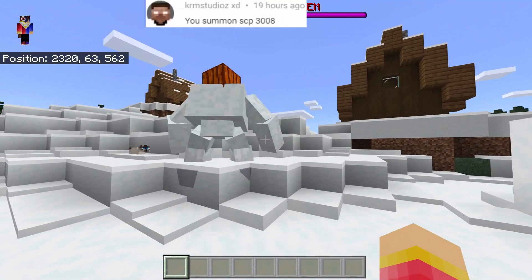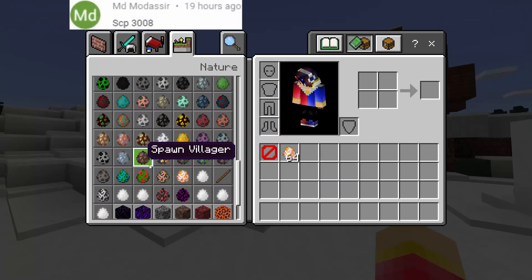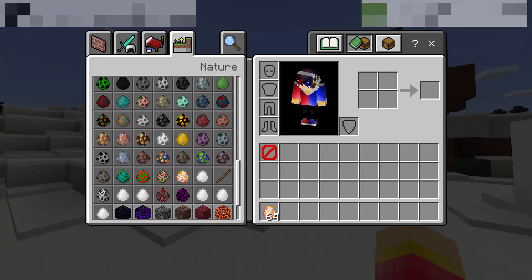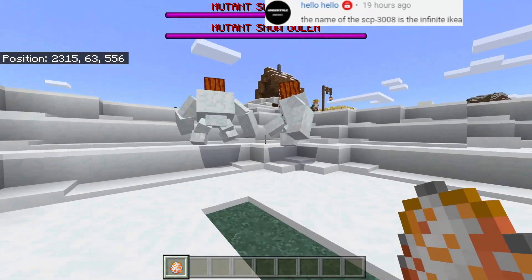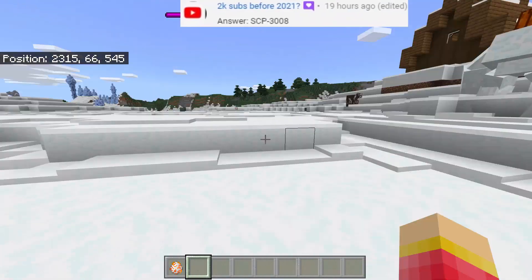To spawn this Mutant Snow Golem, all we have to do is go to the inventory, to the egg section. As you can see, we have this egg right here. If we're going to summon it, just step on the ground and there we go — we now have the brand new Mutant Snow Golem!